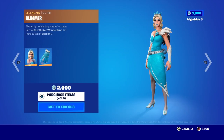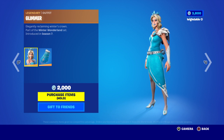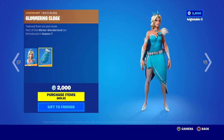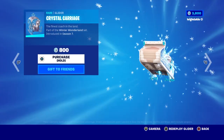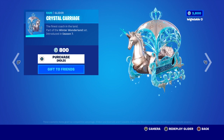We've got Glimmer, 2,000 V-Bucks — elegant, reclaiming winter's crown. Part of the Winter Wonderland set, introduced in Season 7. Then you've got the Back Bling — this reminds me of Frozen. It'll cost you some V-Bucks. You've got the Crystal Carriage Glider — you can find his carriage in the land. Part of the Winter Wonderland set, introduced in Season 7.